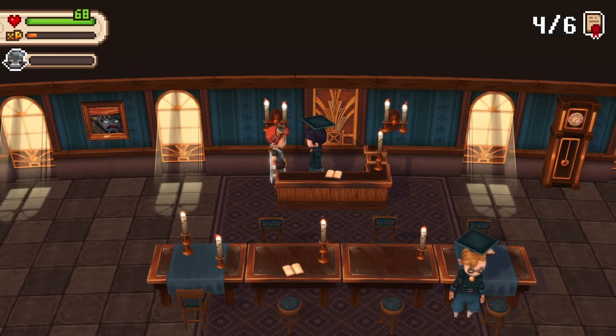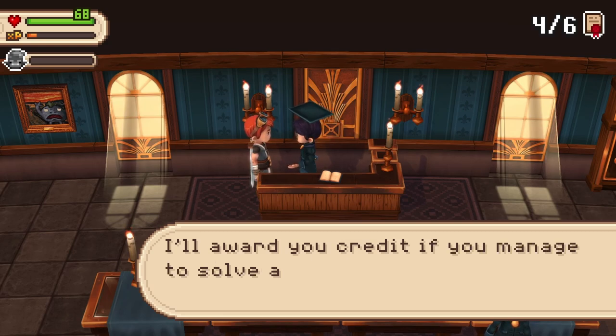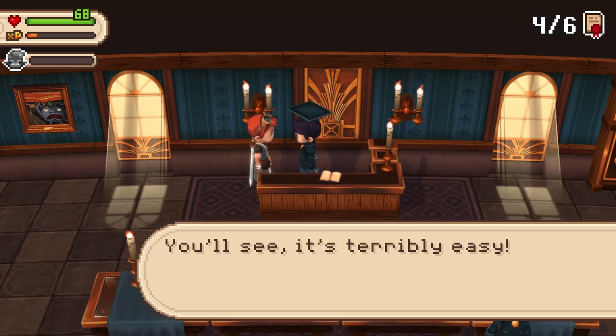Hello and welcome back to Evil Land. Let's continue with earning our credits. You're a student. You'll see, optics are as simple as A, B, C. I'll award you credit if you manage to solve a very basic problem. I mean, a 3-year-old could do this. You'll see, it's terribly easy.